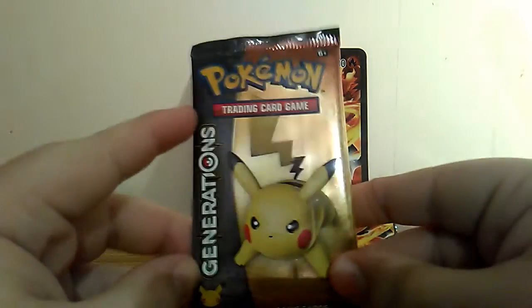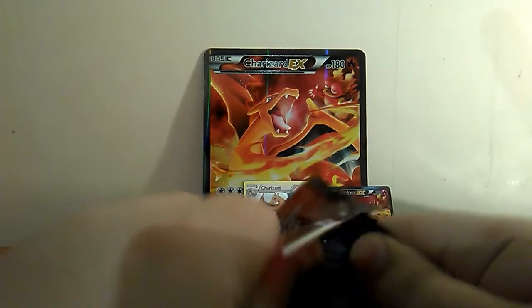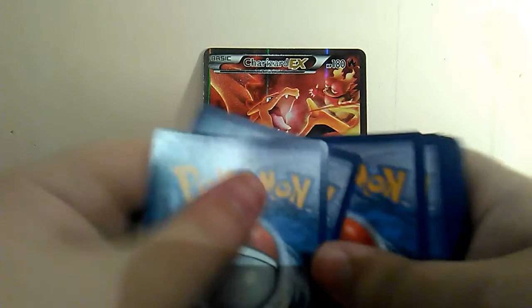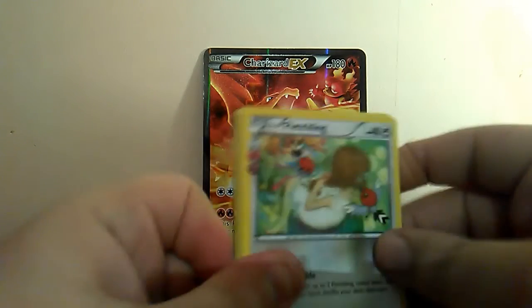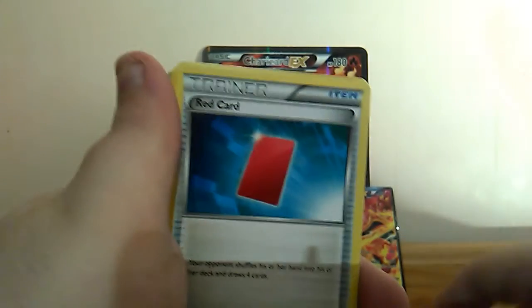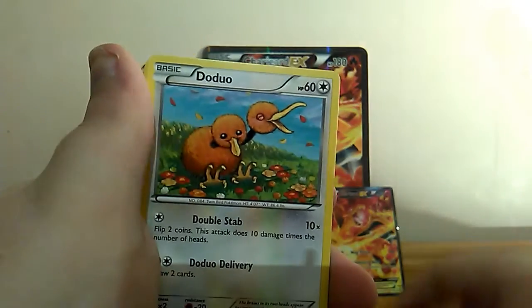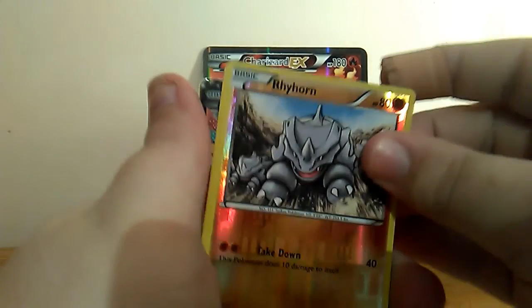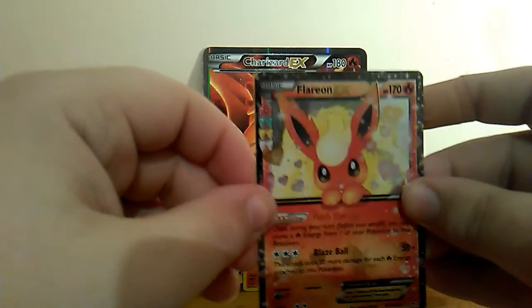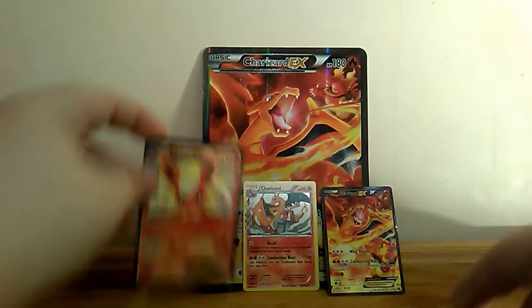This is the theme of the box — Charizard. Now we've got the Pikachu pack. To start off with we have got a Fletchling, a Trainer Card which is a Max Revive, another Trainer Card which is a Red Card, Dedenne, a Water Energy, Gastly, Crabby, a Reverse Holo Raidon. Not bad — we've got a Flareon EX. Now onto the final card which is Garydos.